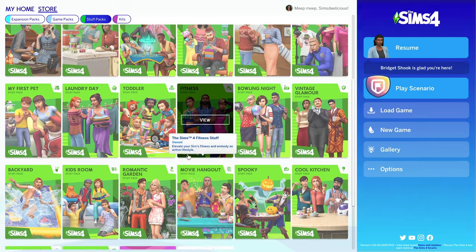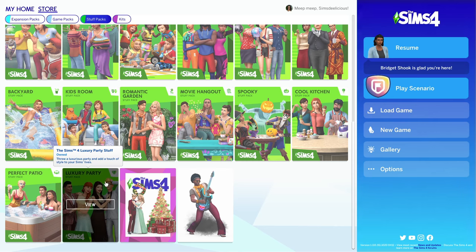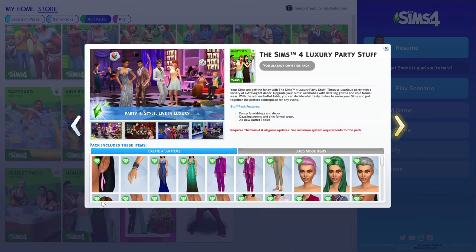The first stuff pack we got in The Sims 4 is Luxury Party, so we're not really starting off so good. The features are fancy furnishings and decor, dazzling gowns and chic formal wear, and an all new buffet table. The thing is, the buffet table comes in a lot of packs now, like My Wedding Stories and High School Years, so the main feature is kind of missing. I would not advise you to buy this pack.